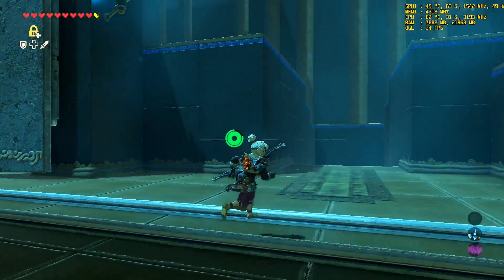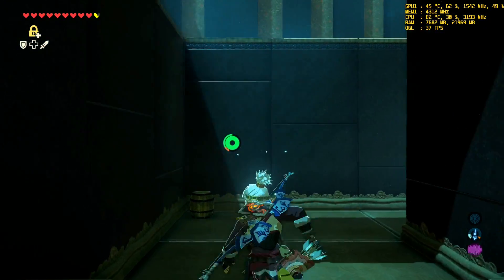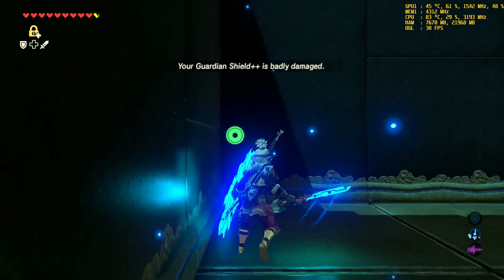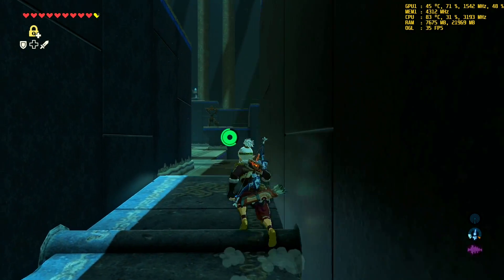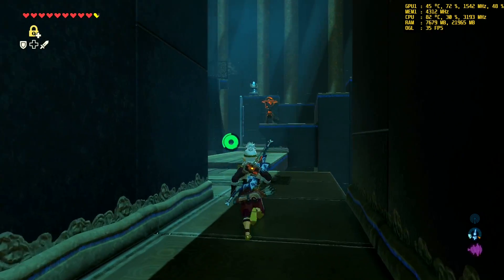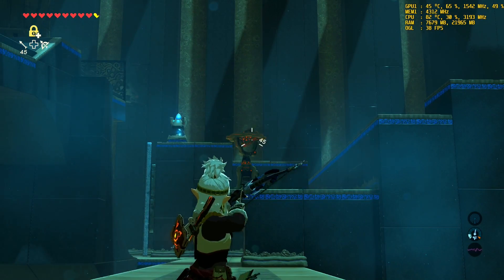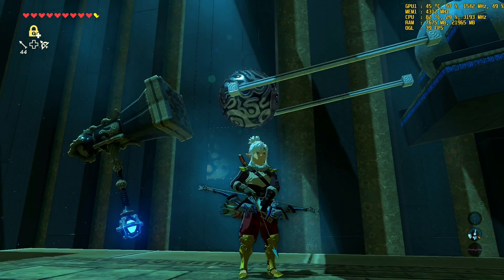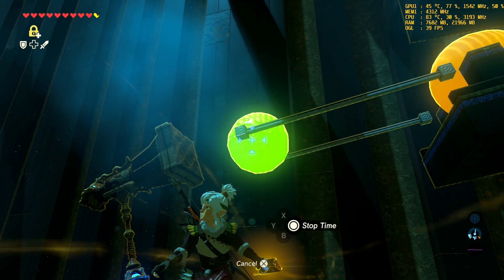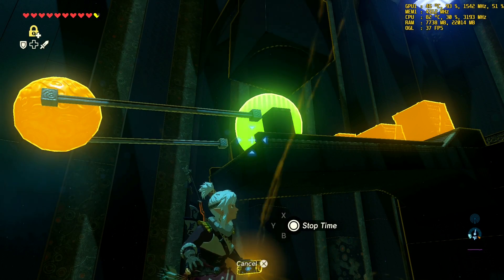So this one you can't do yet - this one should be closed. We're pretty close to the motion controller section. You have to jump over the first one. This is the motion control part. As you can see, there's the motion controller, and that's actually not working. I tried to take this with the magnet and hurl it against this one, but that didn't work.